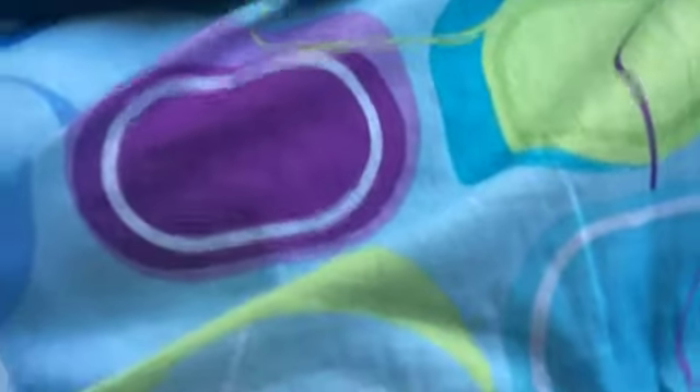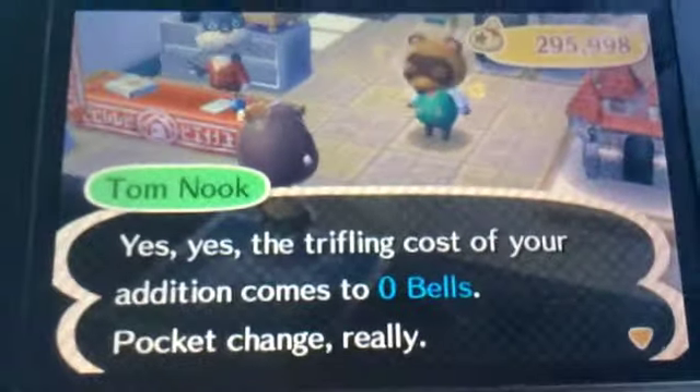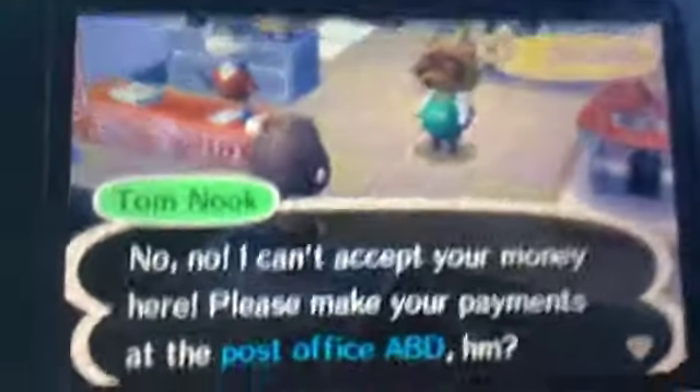I saw this glitch on YouTube before, I don't know the details of it. But Nook says that my loan is zero bells. I don't know why. That is just so strange — how is it zero bells?